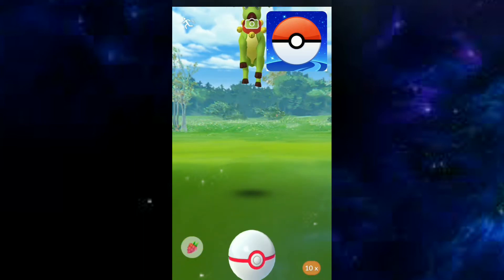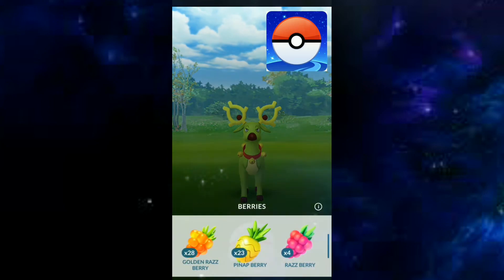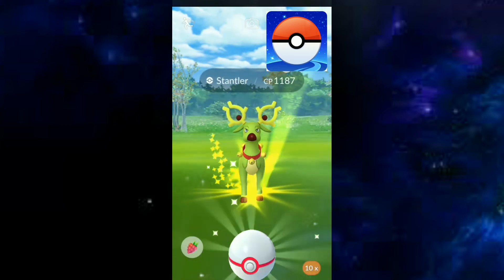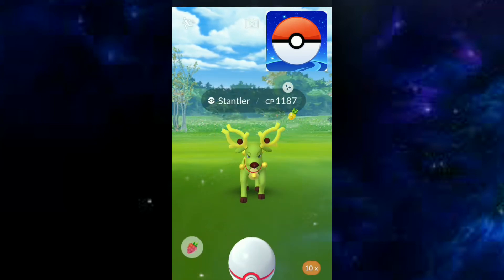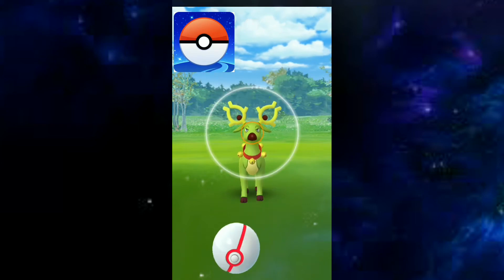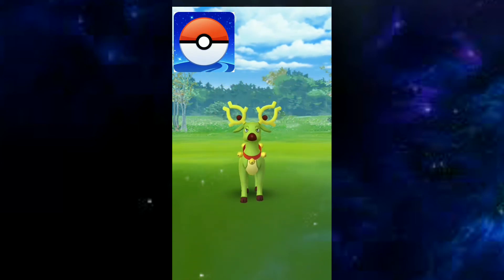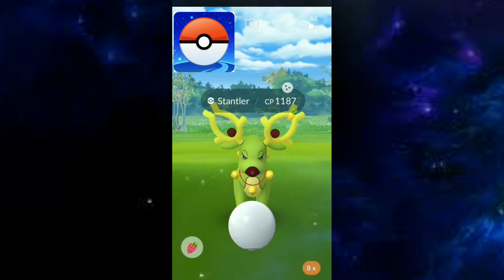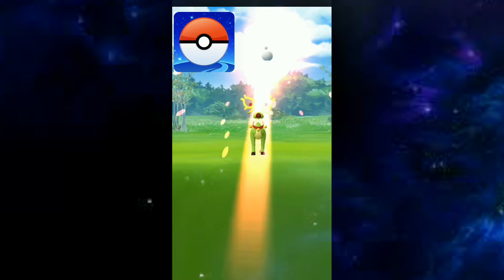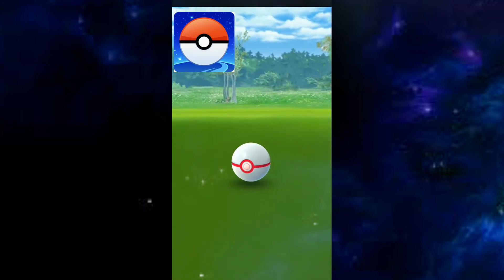Finally guys, I caught this shiny Stantler — the green one. The original color is brown, haha! I caught this one in a raid. Just catch it — it has a 100% catch rate. Come on, don't jump! Let's hit it but inside the circle.